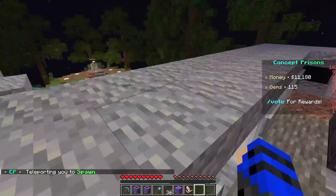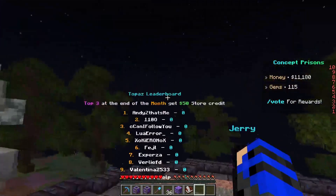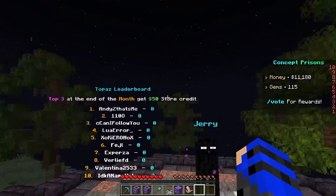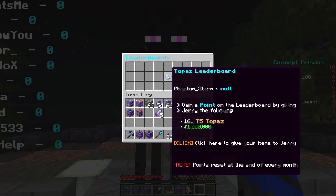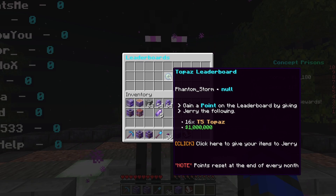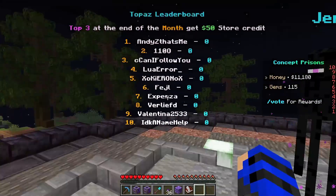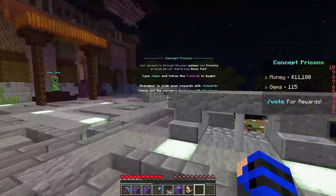At spawn, you will also see the Tefco NPCs there, but you will also see an NPC over here. Ignoring the top, he is where you will turn into a leaderboard. His missions are ridiculous — they're not meant for new players at all. For the Topaz leaderboard, you need to give Jeffrey the following: 16 tier 5 Topaz and 1 million money. I can't imagine how much mining that would be.